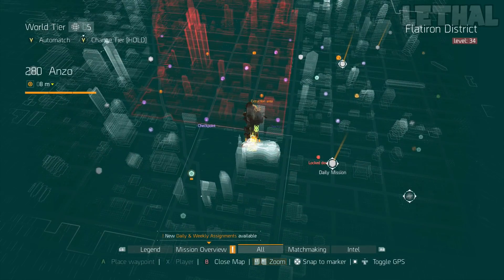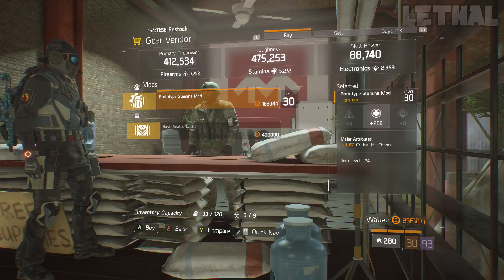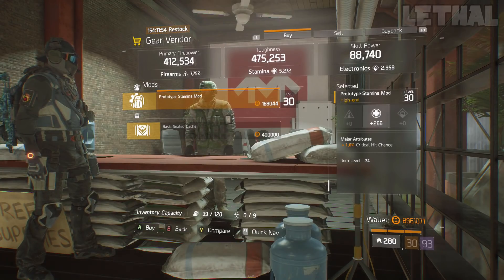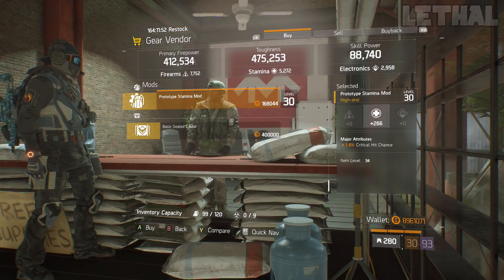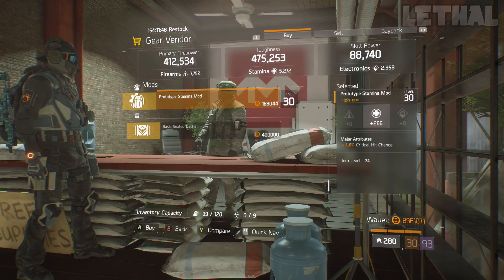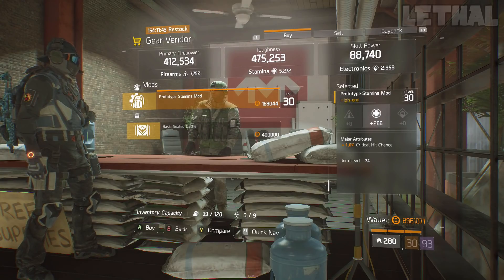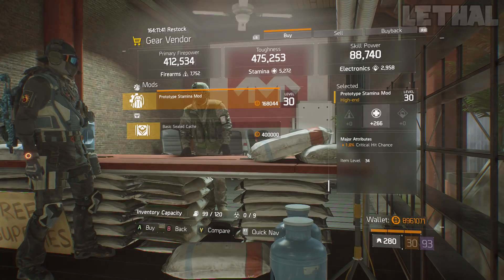Madison Stand is next on our list, and this person is actually selling another mod. This time it comes with 266 stamina and 1% critical hit chance. Now this mod is really, really good if you're making something like a nomad build. Since you have a lot of survivability and you want to go for more damage, having a gear mod like this is really, really good to have.